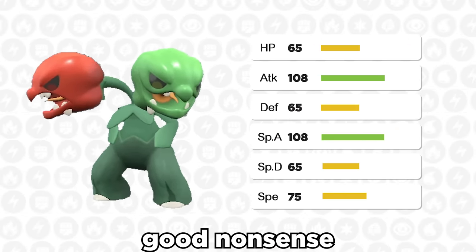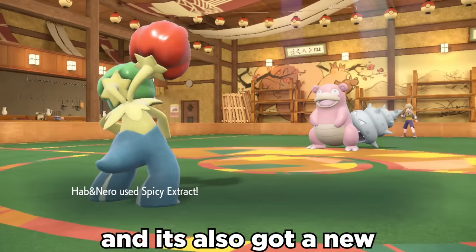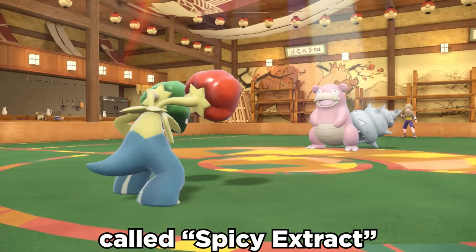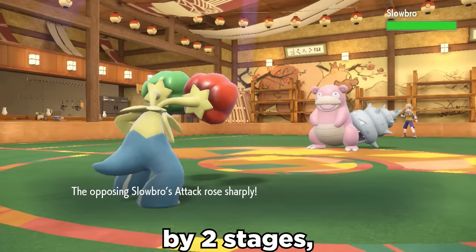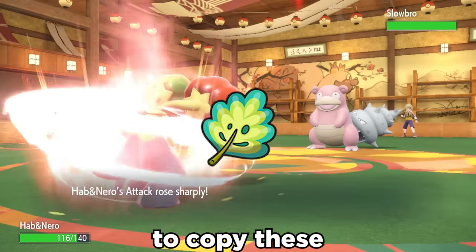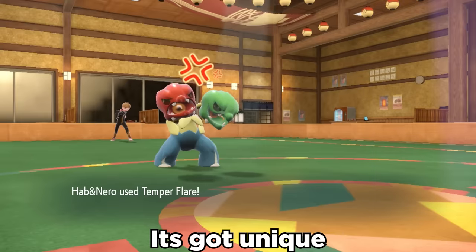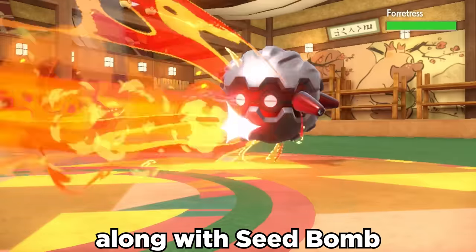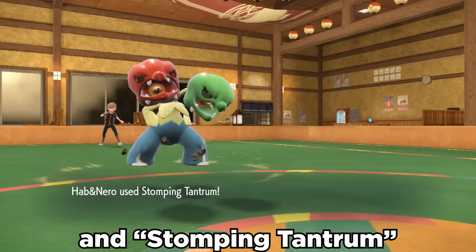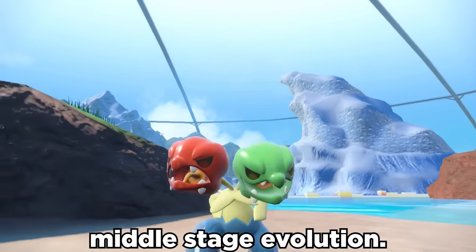But it can get up to some good nonsense using its Chlorophyll ability, which at least makes it speedy in the sun. It's also got a new signature move called Spicy Extract that boosts the target's attack by 2 stages and drops their defense by 2. We give it the Mirror Herb to copy these stat changes, and all of a sudden we're actually pretty spicy. It's got unique dual STAB with Temper Flare, along with Seed Bomb and Stomping Tantrum for coverage, and Scovillain can actually be a pretty slept-on Sun Sweeper while looking like a middle-stage evolution.